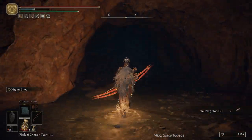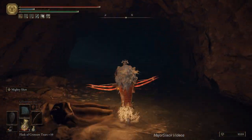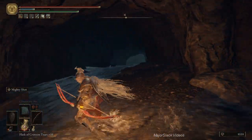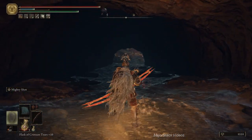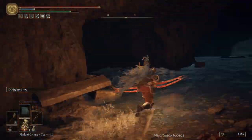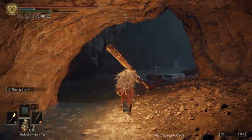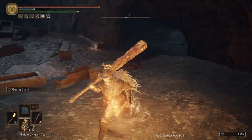Give me that Smithing Stone 3. And this should be a dead end. Alright, we're going this way down to the southwest. He's really on my ass. Let's get a move on. Let's make a call for this Flaming Strike — turn around and whack him. We get some distance, and he's still going to do the acid.